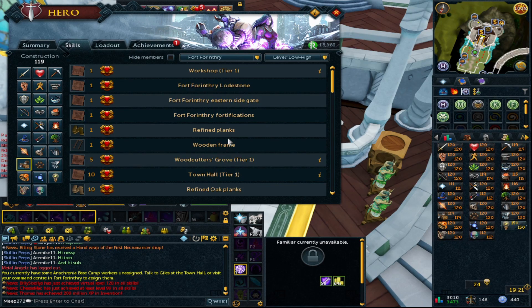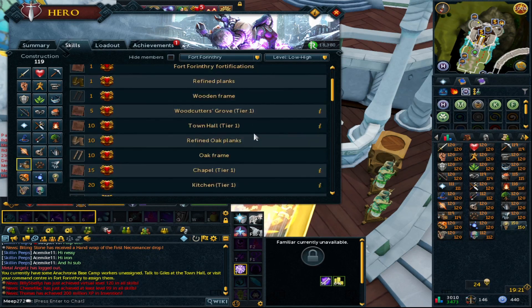You need four normal planks to make one refined plank, and then three refined planks to turn into one frame. So to make a frame from planks you're going to need 12 planks in total. After level one we've got oak at level 10, willow at level 20, and so on every 10 levels you can upgrade to a new tier frame.